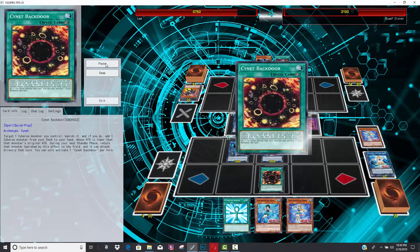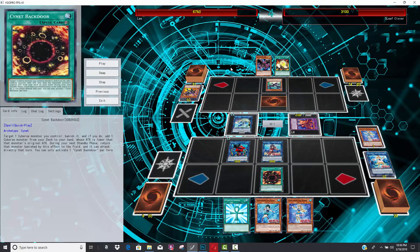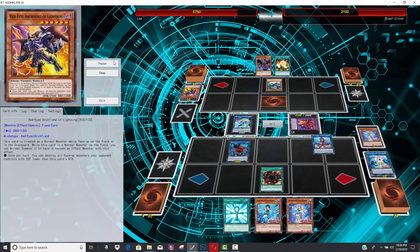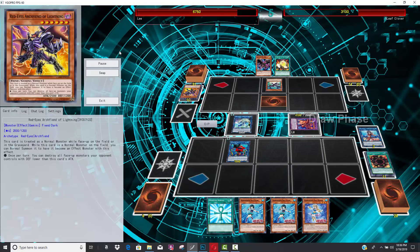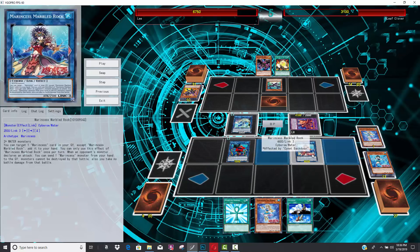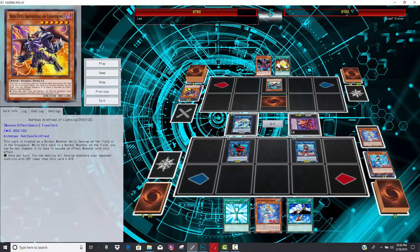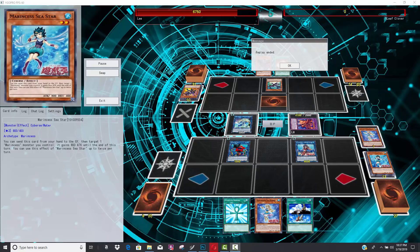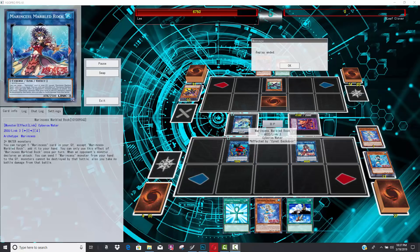During his opponent's turn, what you do with Signet Backdoor in the Marincess deck — and again this is a for-fun play, I would not recommend this for competitive when these guys are released — you actually banish your Marbled Rock, and then you add a copy of Seastar from your deck to your hand. Seastar is a card where you can use multiple copies of it. The Marbled Rock comes back. You use Seastar once, you use Seastar again, and you can add the Seastar back to your hand with Marbled Rock. It lets you attack directly for 4,600 damage.